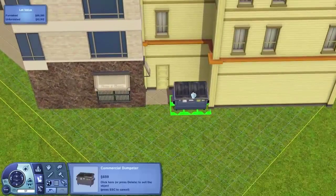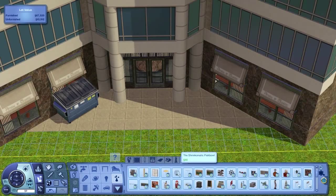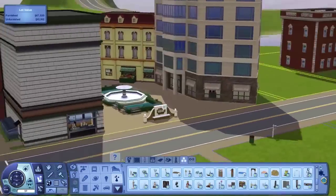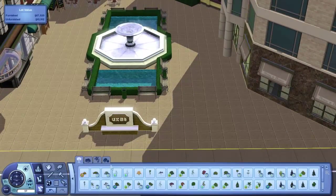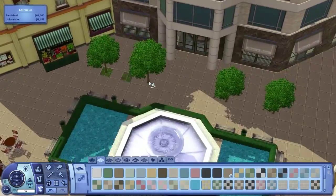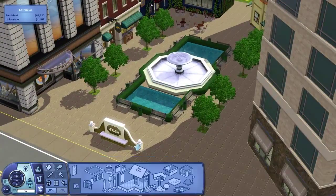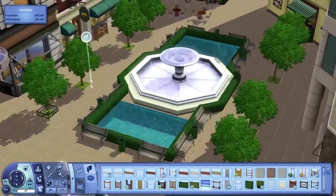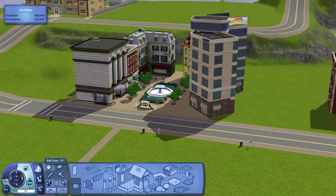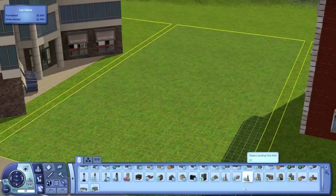Like I said, I will be doing other lots separately to this world, so the lots will probably require other expansions and that kind of stuff — so there'll be a lot of variety. And especially if we get this whole community build thing going, then you guys could submit festival lots, or a fire station for Ambitions, or bars or nightclubs from certain expansions. So we could have a whole library of lots that people could choose from depending on what expansions they have.